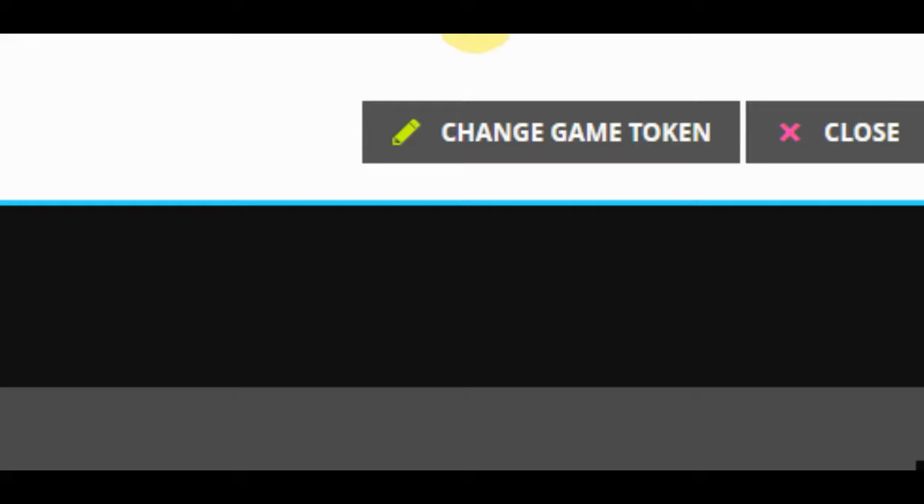You come in here. If you already have the token — your code token — yes, the code is a token number. I recommend using numbers. Use four numbers. Click here. Click here. Change the game token. Change the game token and choose four numbers.